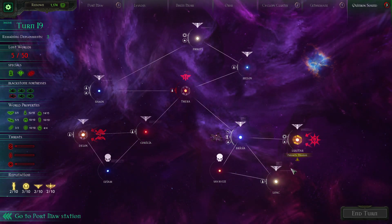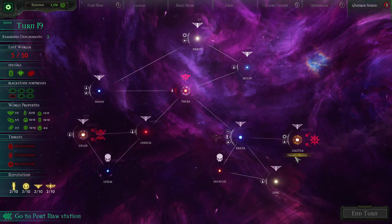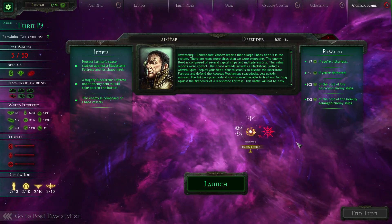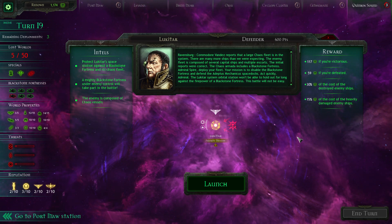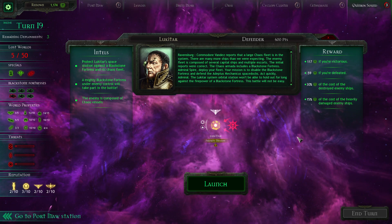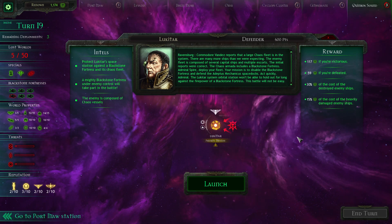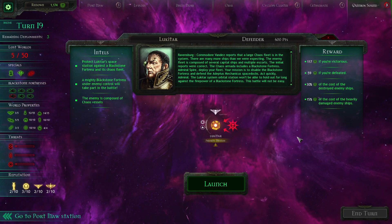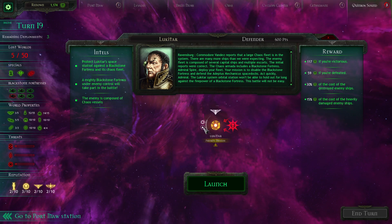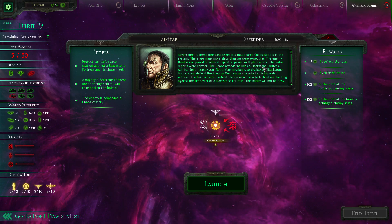Admiral Spire, prepare your fleet and set course for the Lukata system. I want you to make contact with the Guardian Space Station there as quickly as possible. The Guardian Space Station, the 202 Red Squadron - I don't know what all this means. All right, this is a priority mission. I will have to take on this one, and it's going to be against Chaos of course.